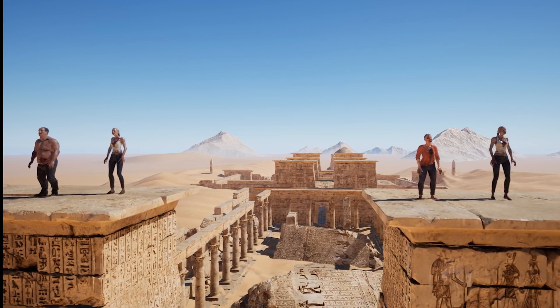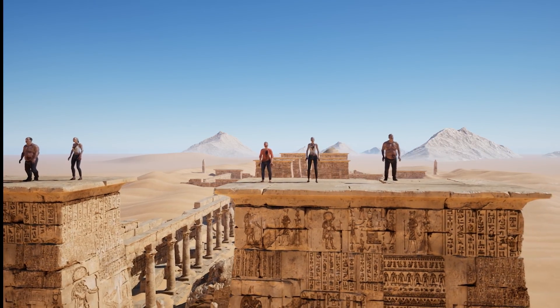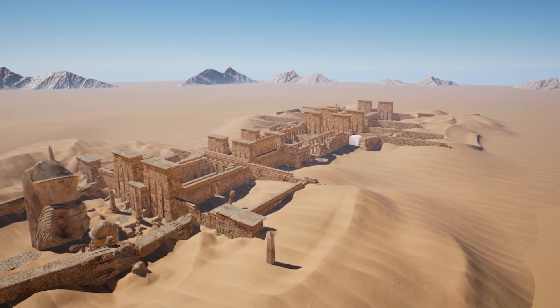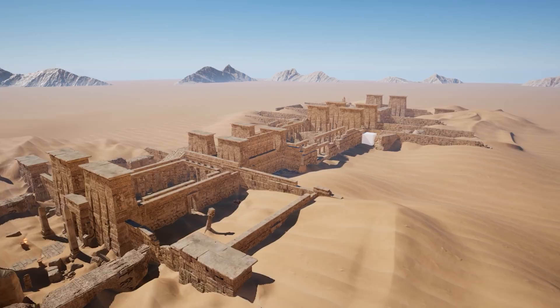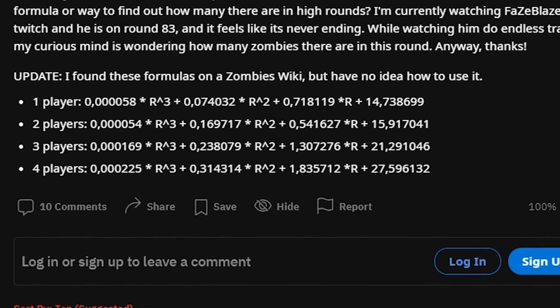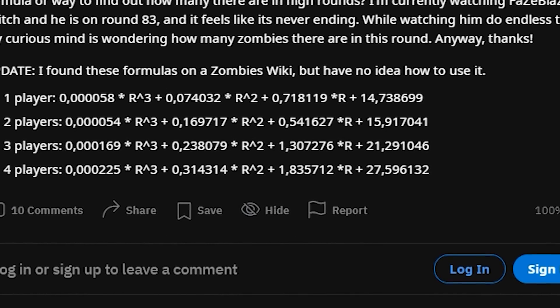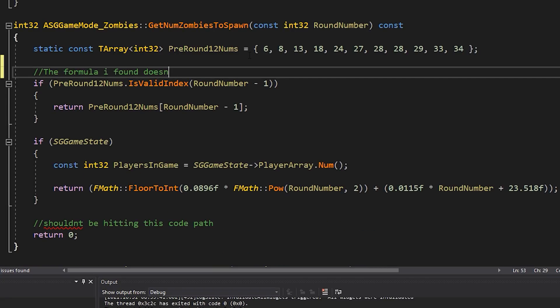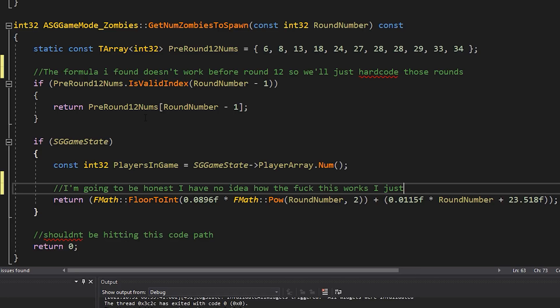Before we can add zombies, we have to do the game framework. The game framework is going to spawn the zombies in for us, give the zombies more health as the rounds go on, and spawn more zombies as the rounds go on. After a lot of searching online, I found the formula that tells you how many zombies should be spawned for a given round. The problem is this formula just straight up doesn't work before round 12, and then it just works perfectly. So I just hardcoded the formula if the round number is less than 12.